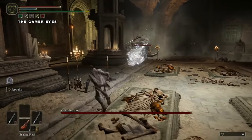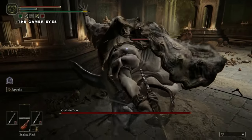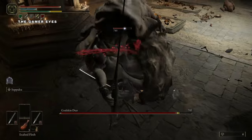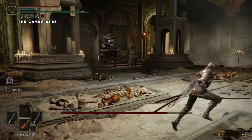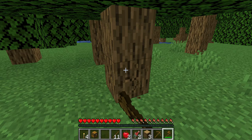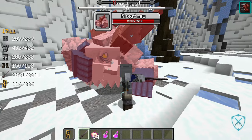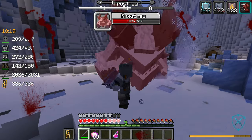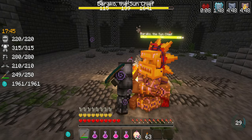Elden Ring: a vast open world, deadly monsters and unforgiving bosses, dungeon crawling and pure hacking and slashing true RPG combat, made by the guys who brought you Dark Souls. But you can't afford a game like this, and your PC is a toaster. This is Minecraft. But by the time we're done, it will look like this. This is how you turn Minecraft into Elden Ring, for a Dark Souls-like modded Minecraft RPG game. Let's turn that boring game into something spectacular.